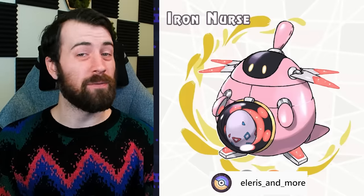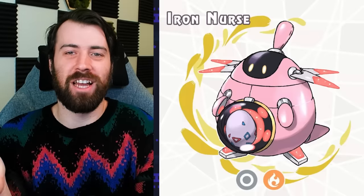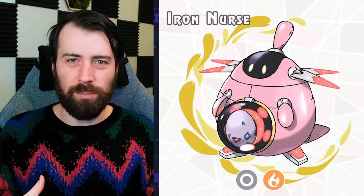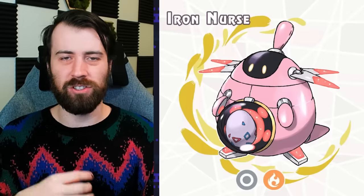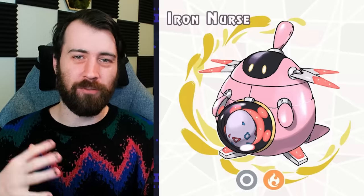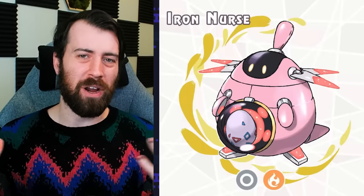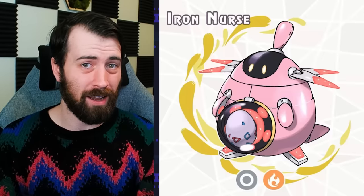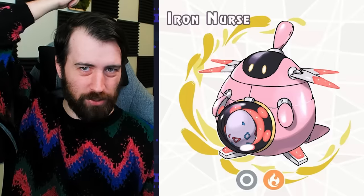Next up by Alaris and more, we have a future Paradox form of Chansey called Iron Nurse. This one makes way too much sense — like a little incubator Chansey Pokémon. Naturally over time, daycares and Pokémon Centers would develop this kind of technology to help incubate Pokémon eggs, but make it a familiar shape like the Chansey they're so used to using in Pokémon Centers already. If future Paradox Pokémon didn't all have Quark Drive, I would imagine this would have Flame Body. I just realized it also incorporates a little bit of Happiny with its little hair thing here.